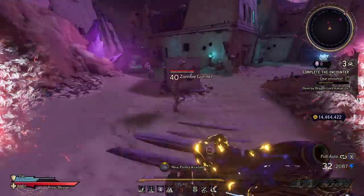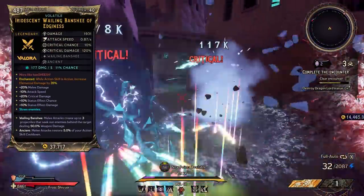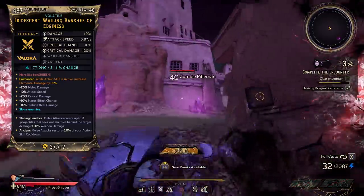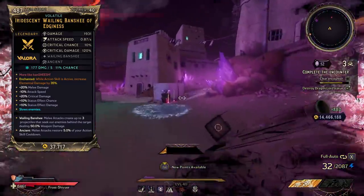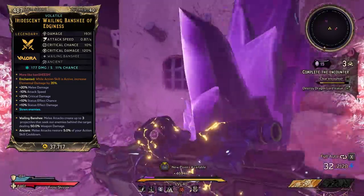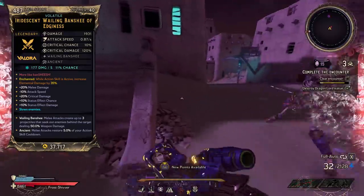Let's jump right into it and explain the build. Starting off we have the Wailing Banshee, which is going to be the highest base damage melee weapon in the game. What we're doing here is activating an interaction known as Blast Chill. The Blast Chill skill will hit for insane damage — it's double dipping, so every one in five melee hits is going to be massive. That also goes for all of your action skills.